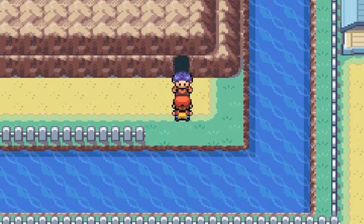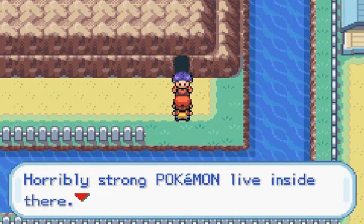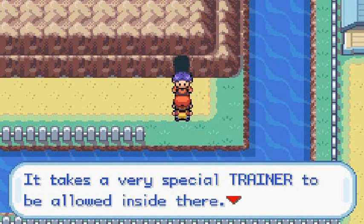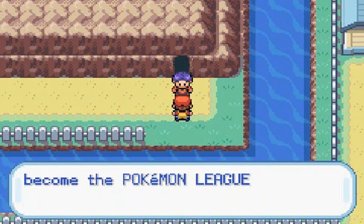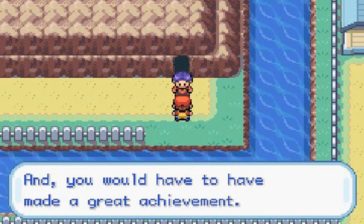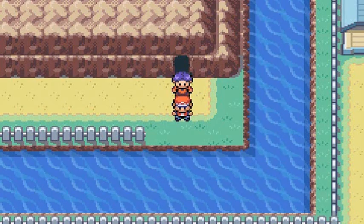As you can see we are in front of Cerulean Cave. If you talk to this guy he says 'This is Cerulean Cave - horribly strong Pokemon live inside. It takes a very special trainer to be allowed inside - you'd have to be strong enough to become the Pokemon League Champion, and you would have to have made a great achievement.' Well that kind of sucks, but that's not exactly what we came here to do.